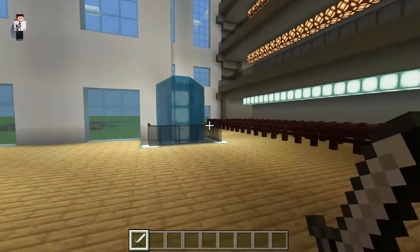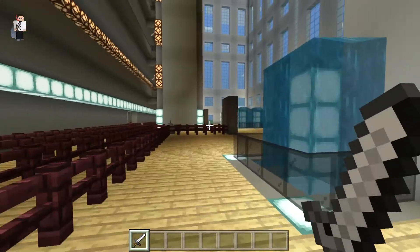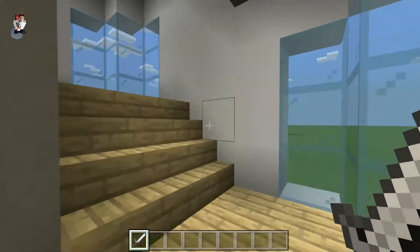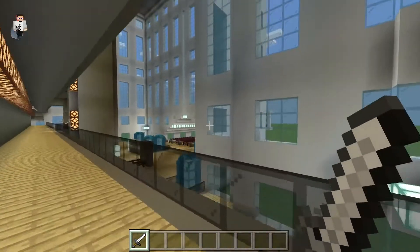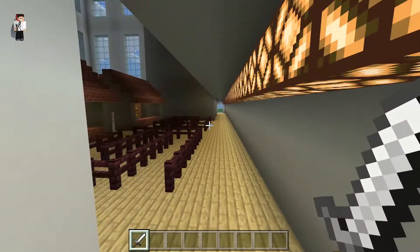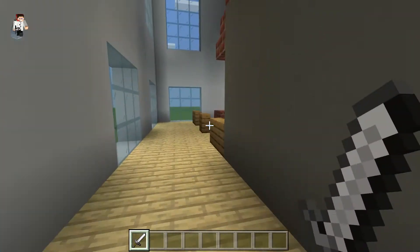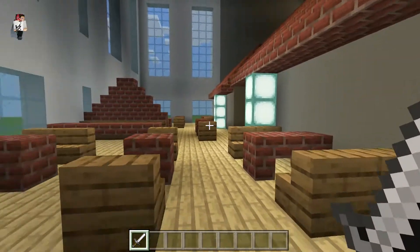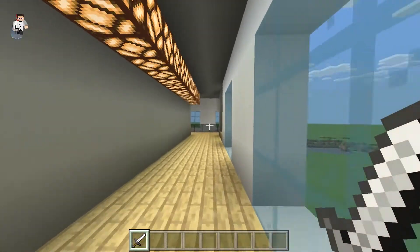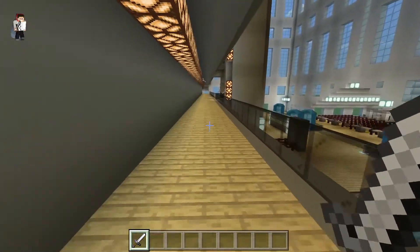Both sides of the building are the same — you go around the back and it's the same layout on the other side. This is the second level, and over here are the food bars — the same thing on both sides so you can grab food from either side.